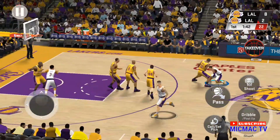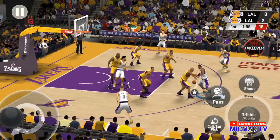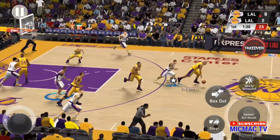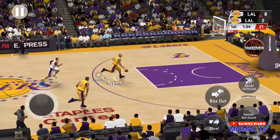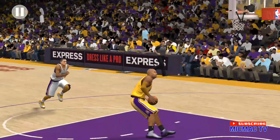Now here's LeBron. Kobe with the steal. All by himself. The pass break ends at the rim with a jam.